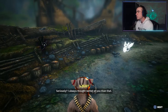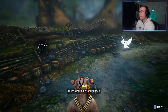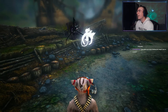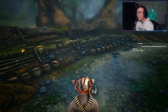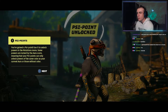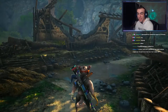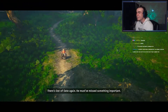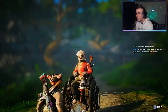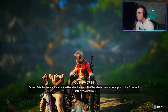I've always liked the darkness. I always thought better of you than that. Well, I'm playing the darkness route. There's always more dark than light — there's still time to turn back. PSI point unlocked — okay, what can I use my PSI points for? Can I learn more attacks with that? There's Out of Date again. Out of date knows you'll make a better stand against the world eaters with the support of a tribe, and there are two nearby.